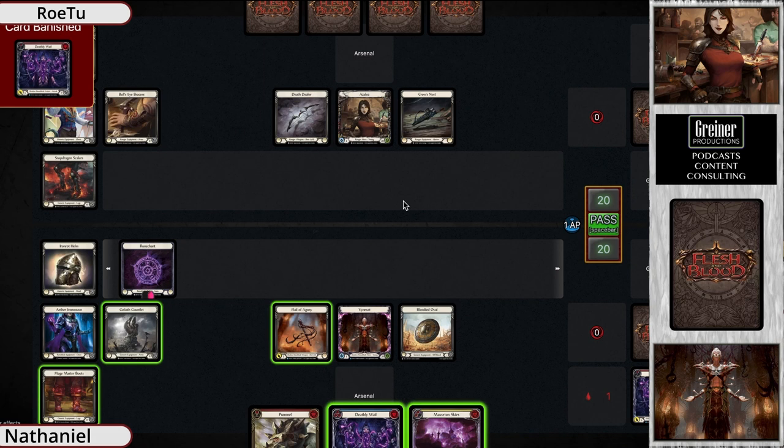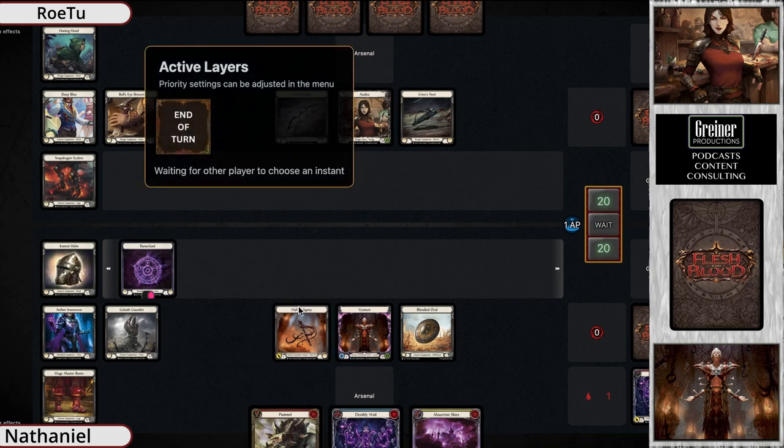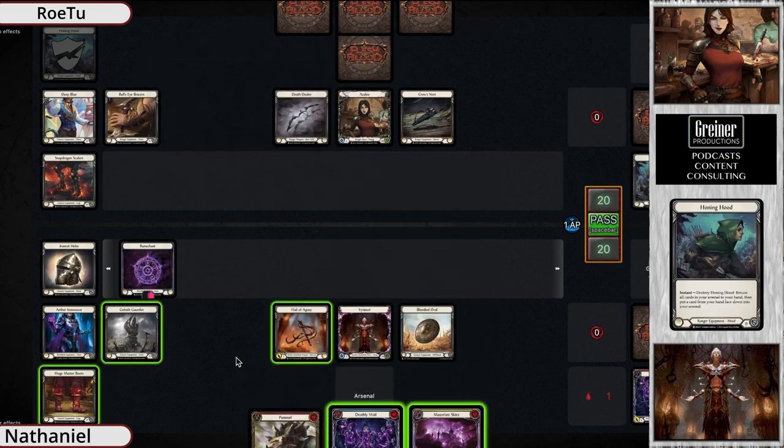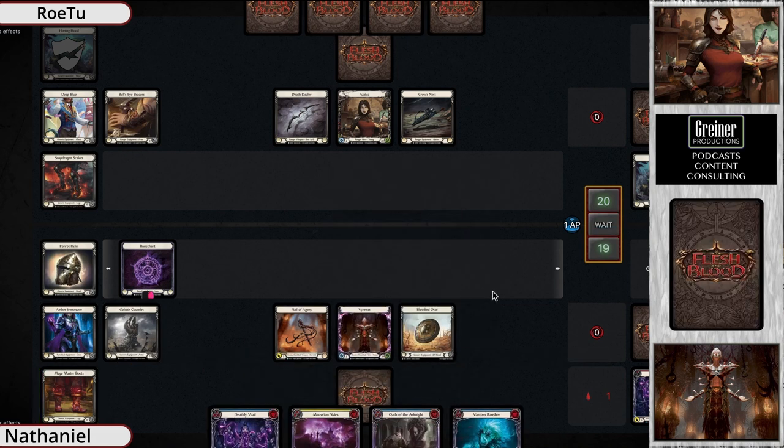We're getting right into the rubber match - the game that decides the series between Nate and Row Two. Vince versus Azalea, and it looks like Vince gets the turn zero start, creating a rune chant. We can see there's a Mobs Guys Deathly Whale, and it looks like the arsenal has the Pummel, so setting things up.